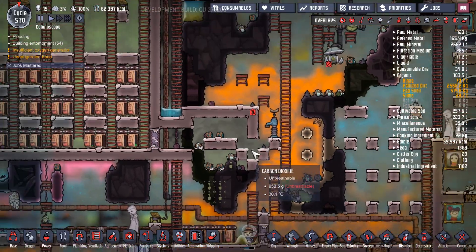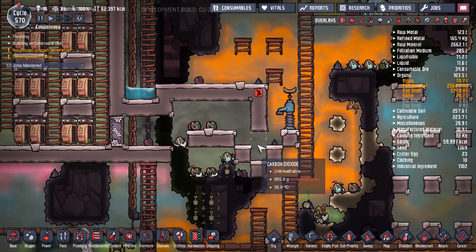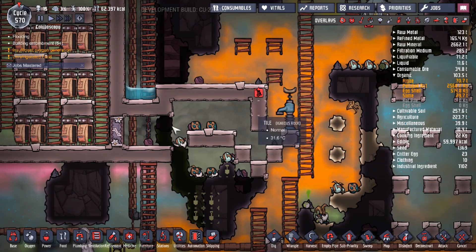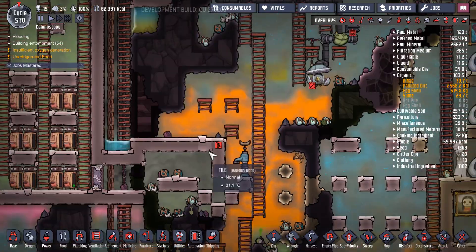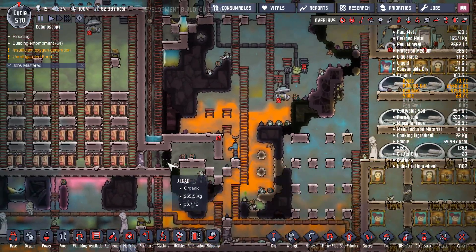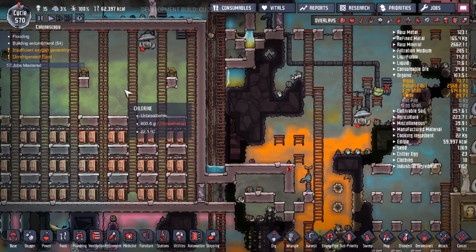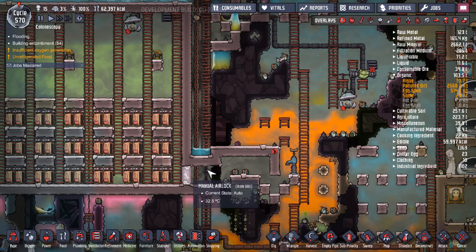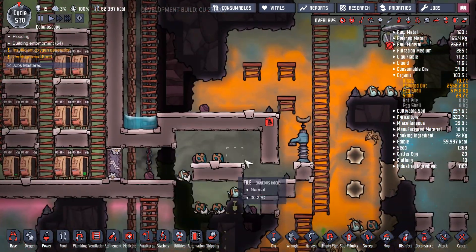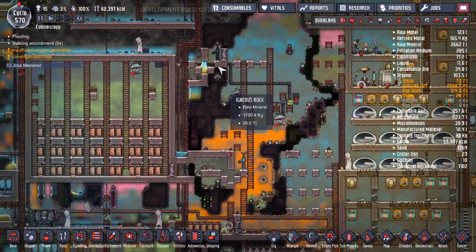I wouldn't really recommend it though, because it's prone to mistakes. Just having some water there makes it 100% certain that gases won't pass from one side to the other. My idea here is to create an entrance eventually so that when my dupes get into this room, any chlorine that comes out will stay in this area and never transfer to the other side.